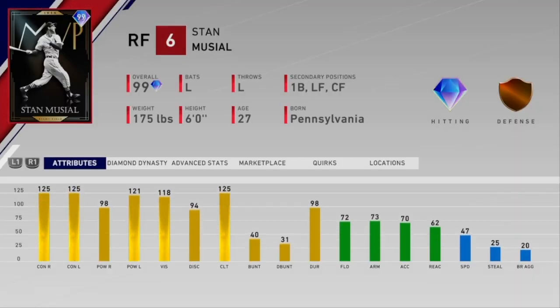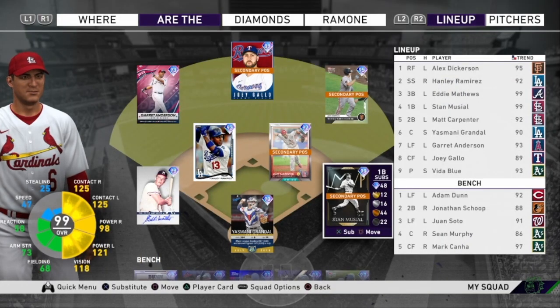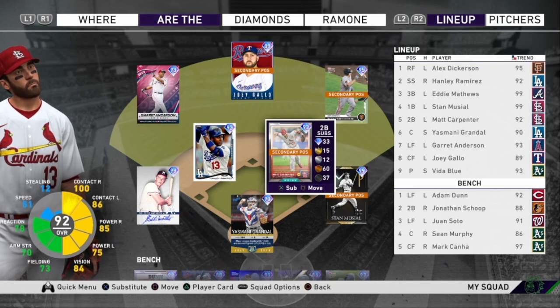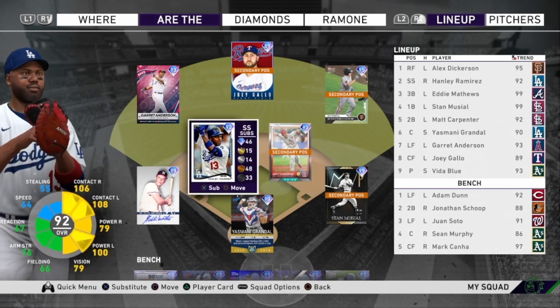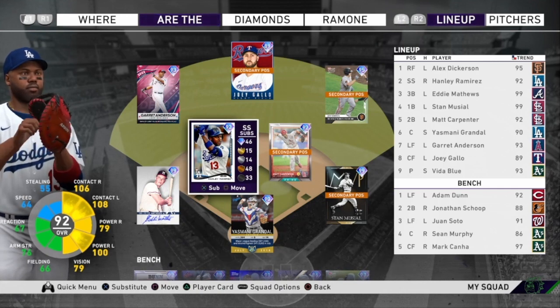For now, Stan is the only one we have. We are back at a 99 for the first base tier. Remember, if a 99 gets upgraded, they lock in the 99 overall tier for the rest of the series. Hopefully Stan can be that guy. At second base, Matt Carpenter is staying from last video, and at shortstop, Hanley Ramirez is back. I think he was here in episodes 2 through 5 and then fell off. Now we're finally back at Tier 2 at shortstop, and hopefully Hanley can continue to mash the ball.